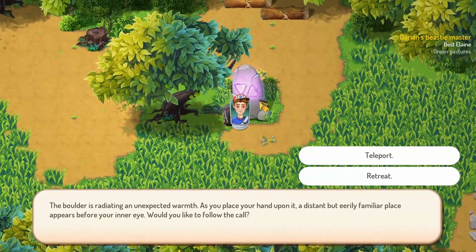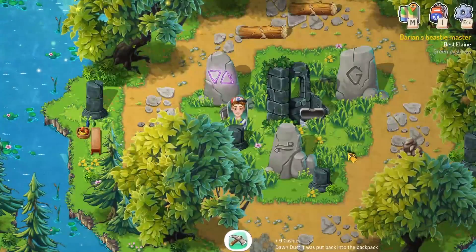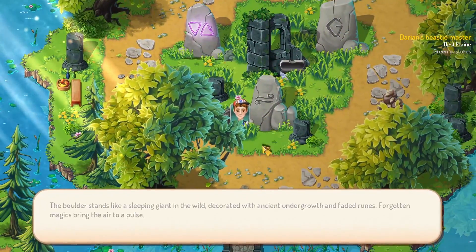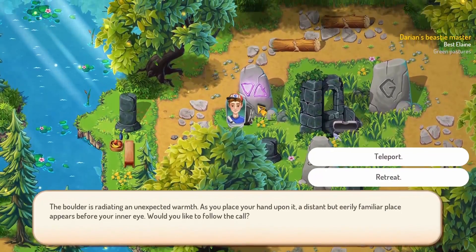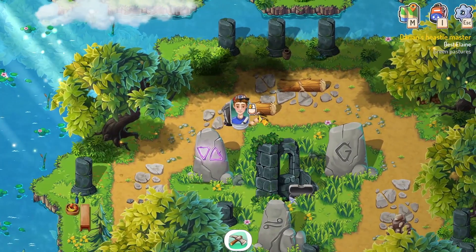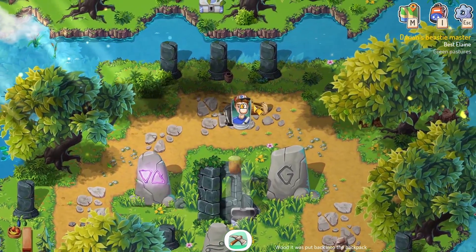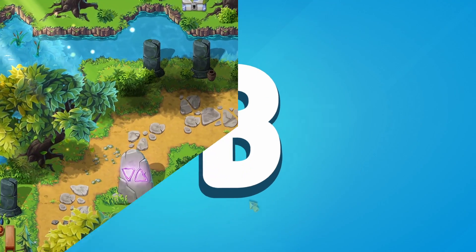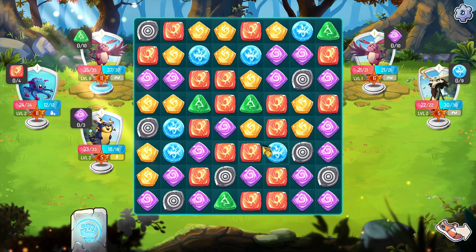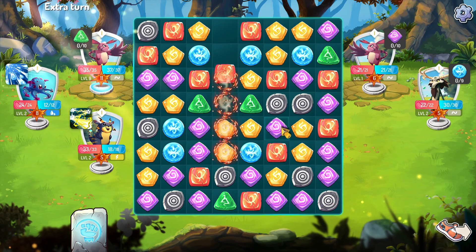There are some nice quality-of-life features. Walking felt a bit slow, but then I discovered there are teleport runes — once you find these stones, you can interact with them and get teleported. That really helps you get around faster, which is great because walking felt slow and you get into a lot of wild encounters, and sometimes you don't want that.